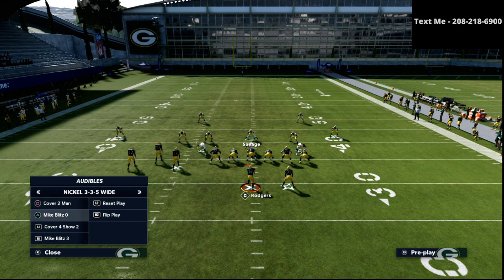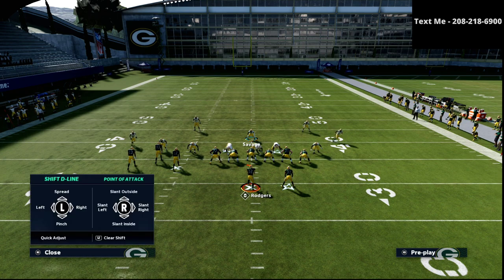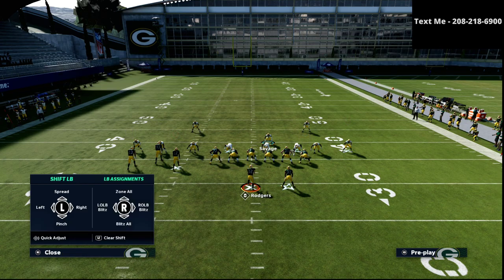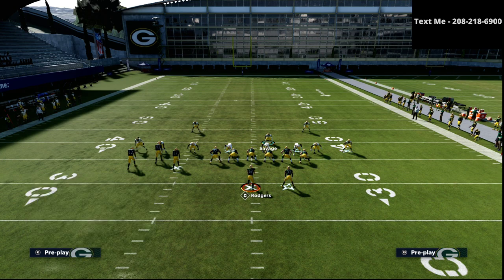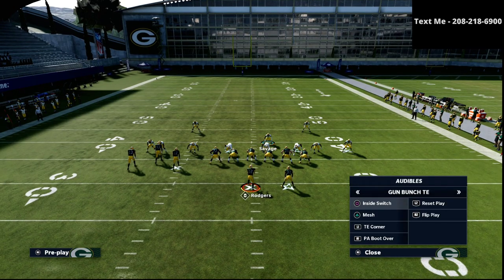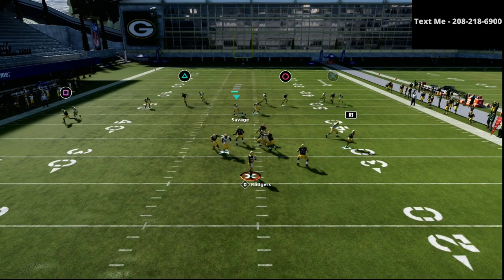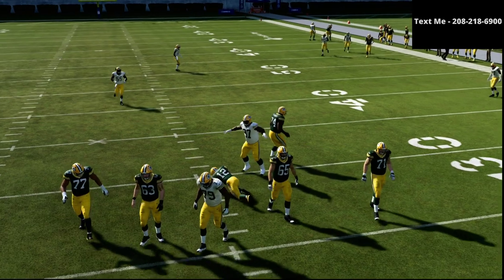The third way that I like to run man coverage is to use Mike Blitz O. I'm going to go down to Mike Blitz O, set up the defense just like so, and then put both of my linebackers into flat zones. I'm going to shade coverage inside and shade coverage over top. The only routes you really have to watch out for in something like this are things like these little smart-routed corner routes and post routes — these can be a little problematic. But as you can see, it's pretty solid coverage across the board. This is a great defense.